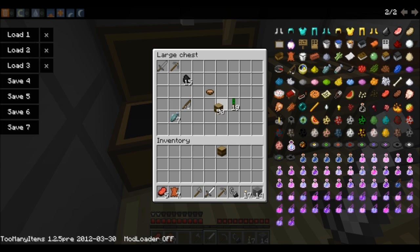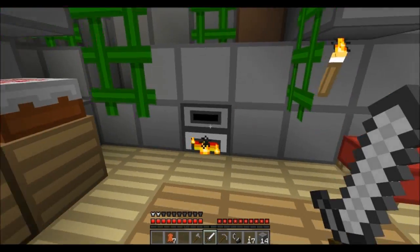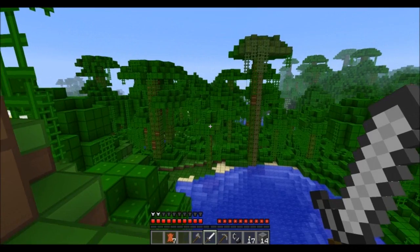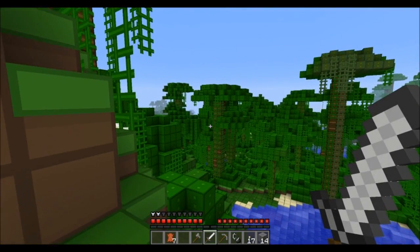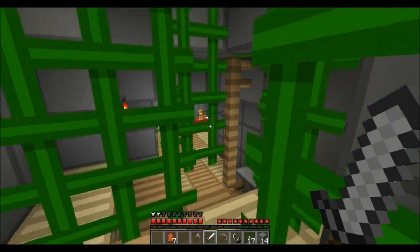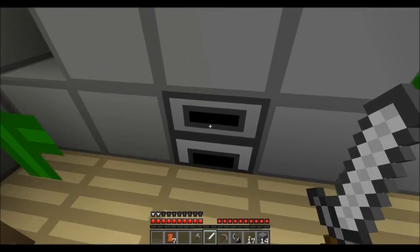I should quickly get myself some food. Meanwhile just checking the seeds — it's quite nice, I think I'll add it in the description of the video. I found this little natural mountain cave which I turned into my house. Got a little emergency escape there.